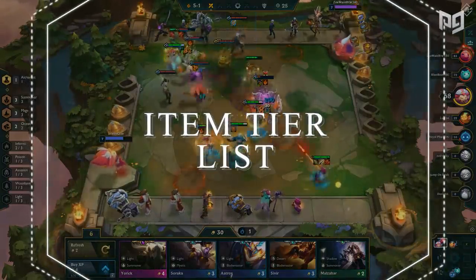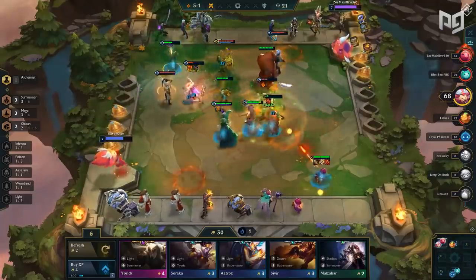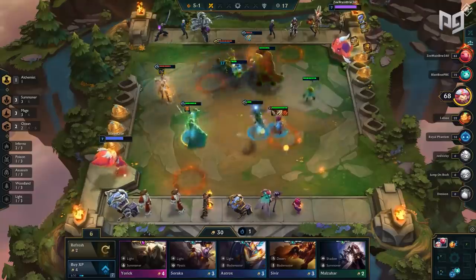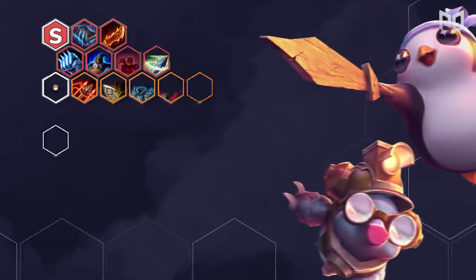Now that we've finished going over patch 9.22 changes, let's get into our predictive item tier list. Remember that Set 2 just went live, so feel free to let us know in the comments on things you've tested that were super strong or super weak. This is just what our challenger analysts predict, but we'll be sure to update this list in the near future.